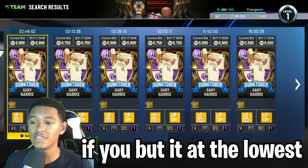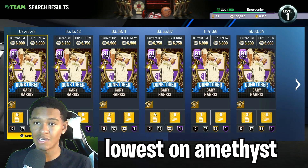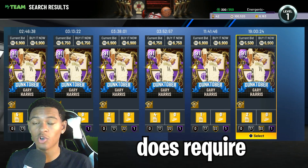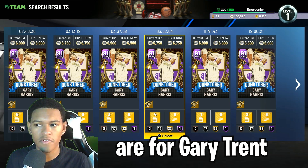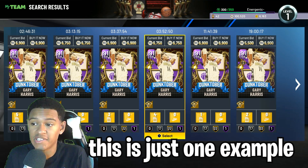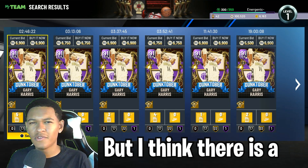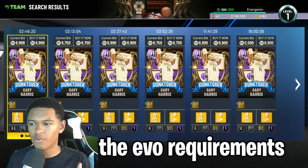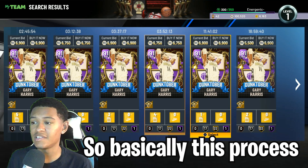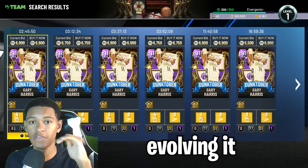So it's about a 4,000 MT difference between the cheapest Ruby version and the cheapest Amethyst version. Basically, if you buy at the lowest Ruby price and sell at the lowest Amethyst price, you're going to make a 4,000 MT profit. This method does require you to complete the evo requirements. I'm not sure what they are for Gary Harris — this is just one example — but there is a website where you can check evo requirements.